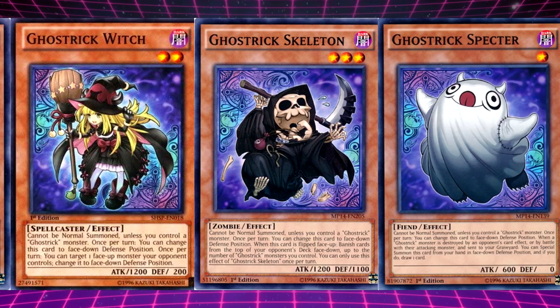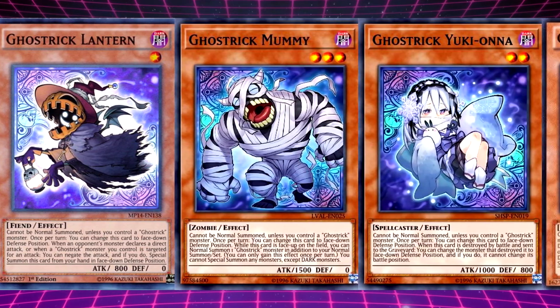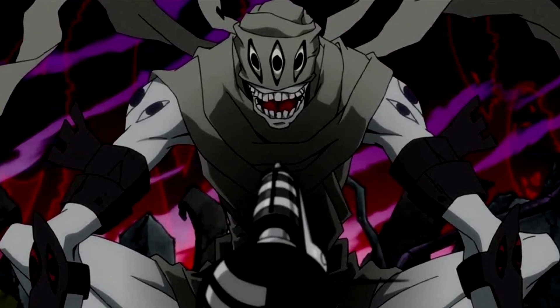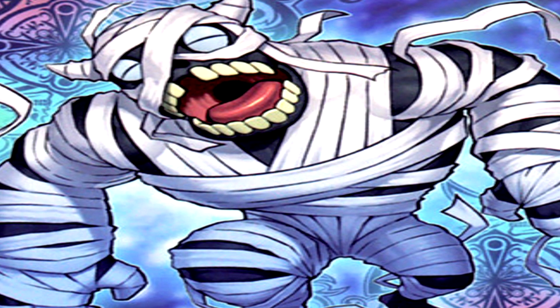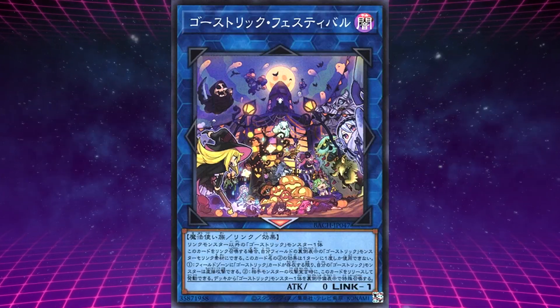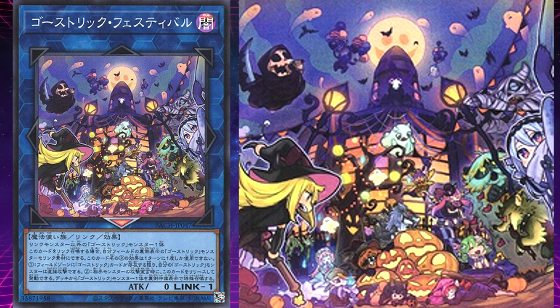Now we know a little more about them, let's look at each one and see what creature, monster, ghoul, or ghost they are based on. Keep in mind that though they are based on horrifically scary things, the Ghost Tricks are much cuddlier instead. Ghost Trick Festival is the only link monster so far in the archetype, requiring one non-link Ghost Trick monster to be summoned. You can also use a face-down Ghost Trick monster as material to link summon this card.